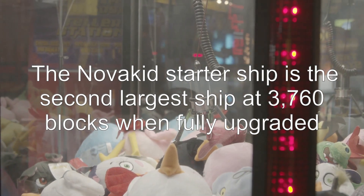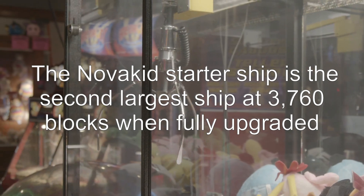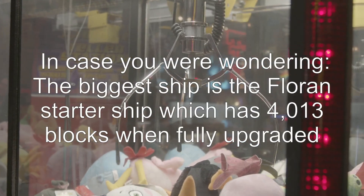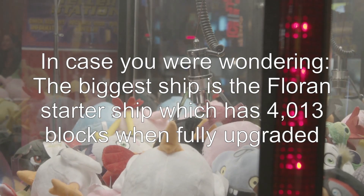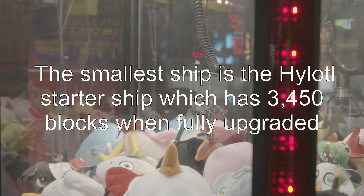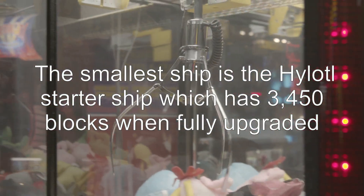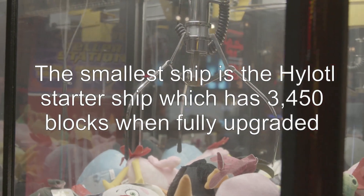The Novakid starter ship is the second largest ship at 3,760 blocks when fully upgraded. In case you were wondering, the biggest ship is the Florian starter ship, which has 4,013 blocks when fully upgraded. The smallest ship is the Hylotl starter ship, which has 3,450 blocks when fully upgraded.